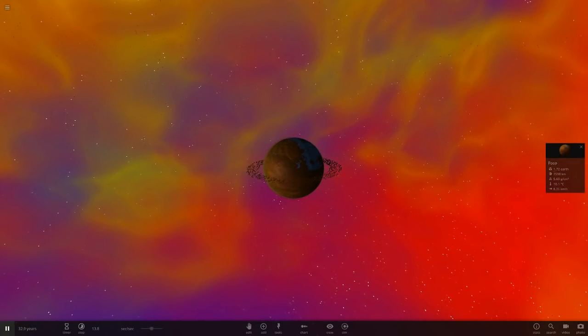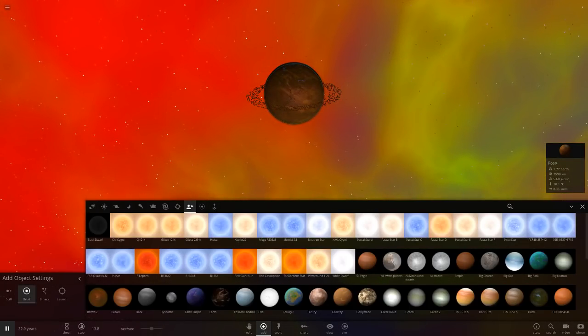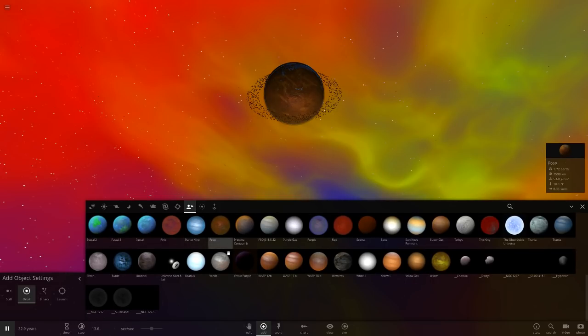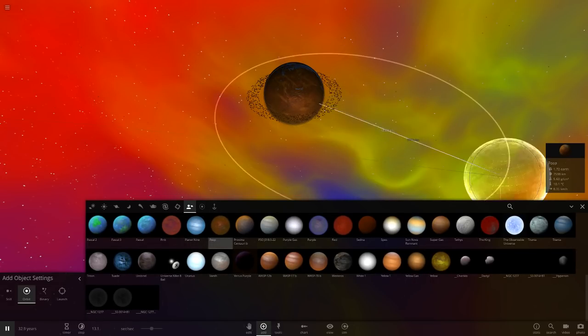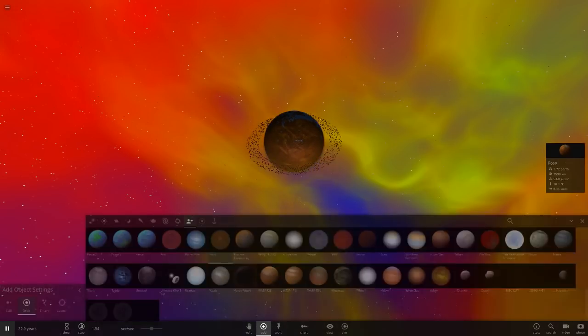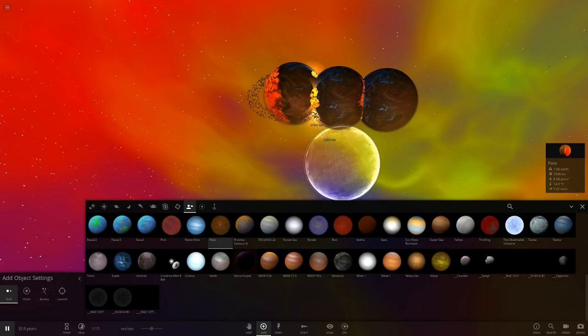Anyway, what we're doing is we're making Poop into a star. I don't have it saved as a custom object... oh wait, I do. So we can do it the good old way. If you guys remember correctly, we're going to start merging objects to make larger and larger ones. We'll slow down time, which we've done already, and let's start doing this.